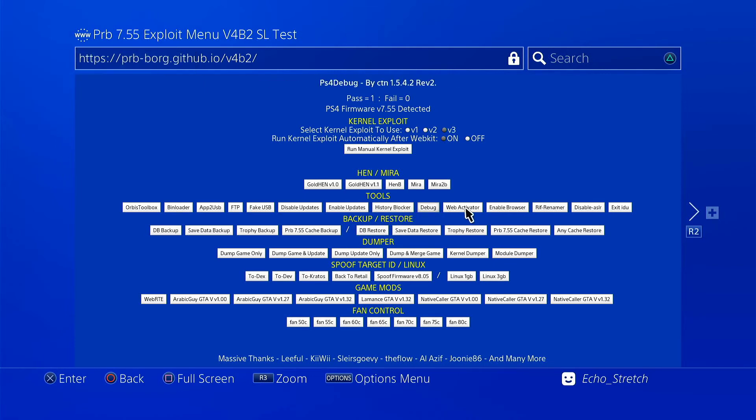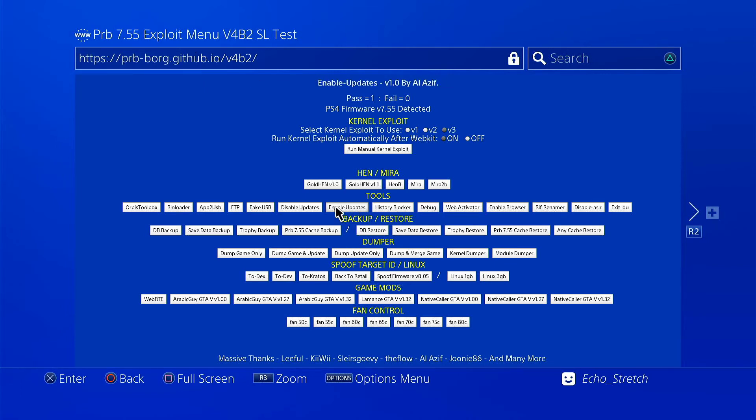Going over the options — looks like the options are pretty much the same as the beta 1. I still want to try out this backup feature so I can swap my drive. I want to keep all the trophies; I know it's not a big deal but I still like to keep them. And then we can restore the trophies as well.